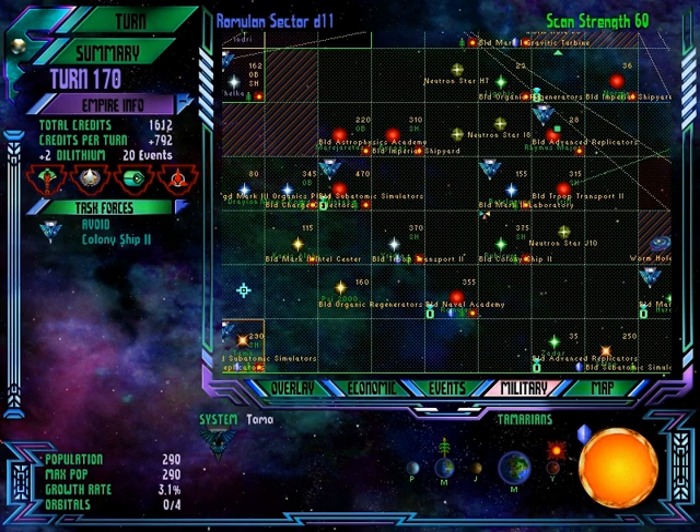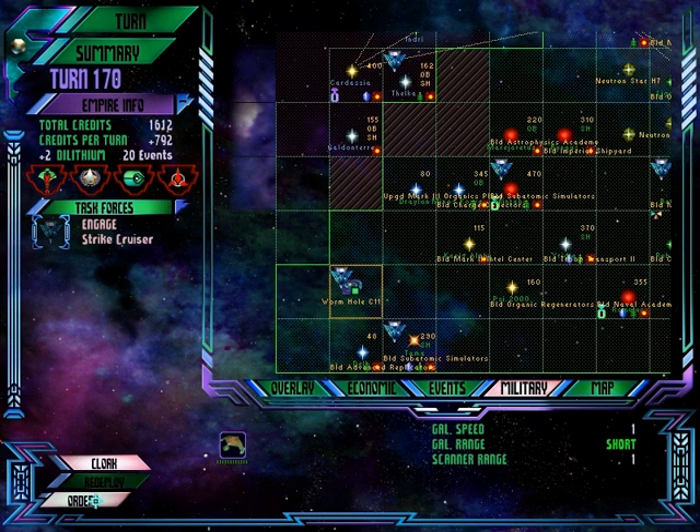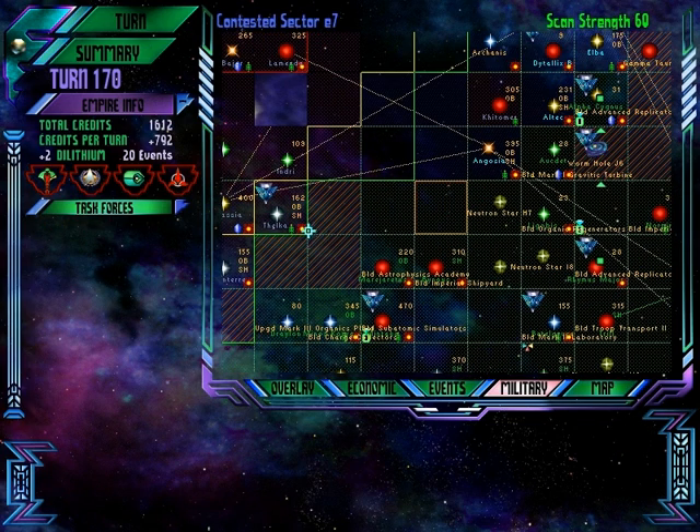We're building a ton of subatomic simulators. Move a colony ship here and send the Strike Cruiser through the wormhole. The task force will enter the wormhole, which will take it all the way up to the wormhole that is right here.